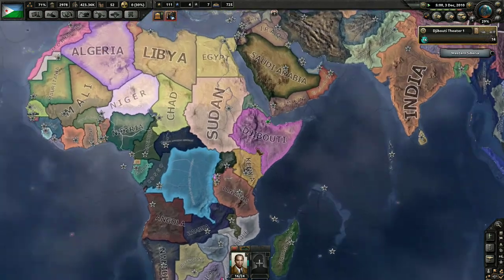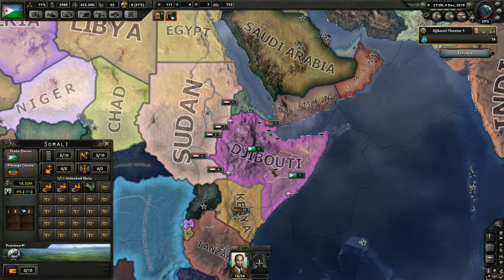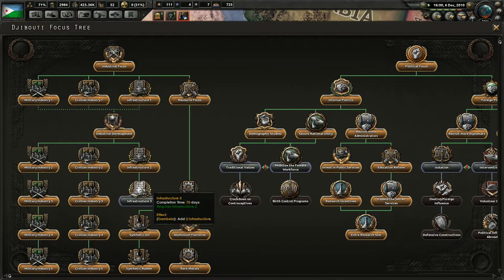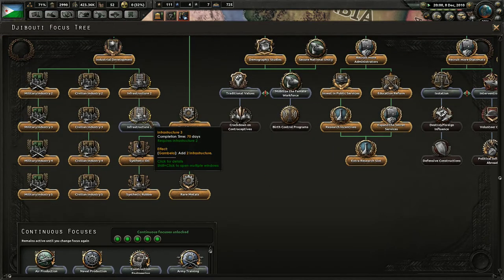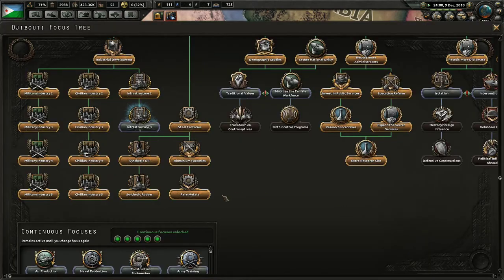Most things haven't really changed at this point. Taking a look at our Air Force, we need to move those planes further south — we just upgraded infrastructure. Some things I've been toying with: we want to increase infrastructure, and on the national focus tree, we're going to take a look at that for a second.